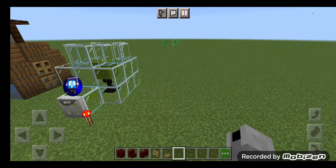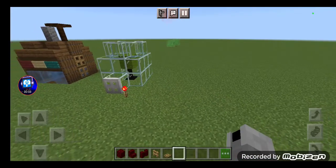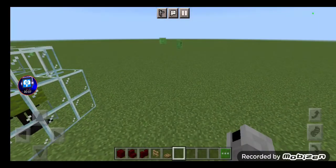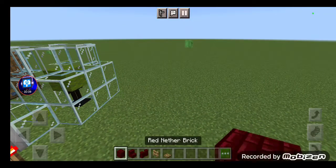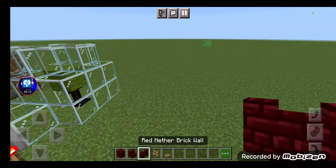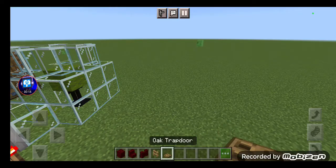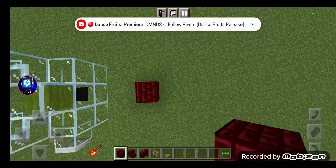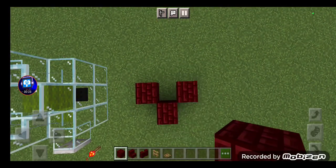Hello everybody, in this video I'm gonna show you guys how to make Patrick's rock house in Minecraft. The materials you're gonna need are red nether brick, red nether brick stairs, red nether brick wall, oak fence, and oak trap door. So let's get started.